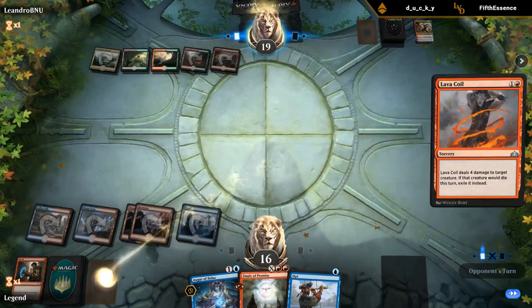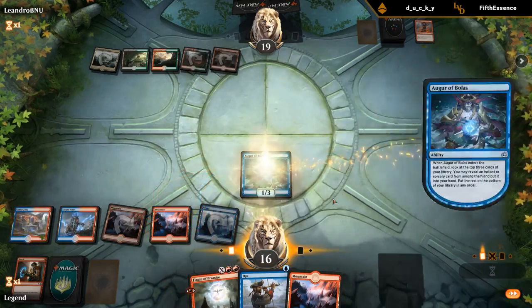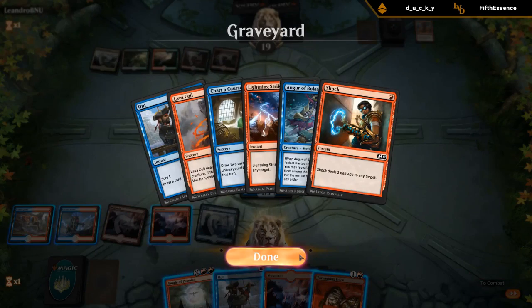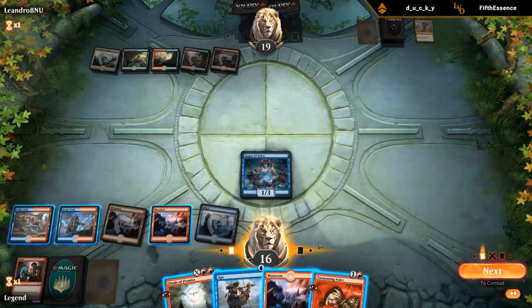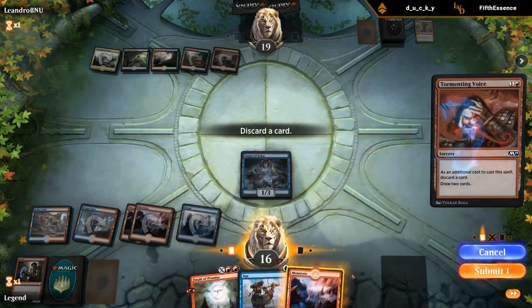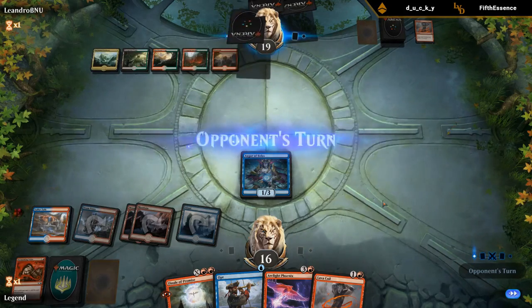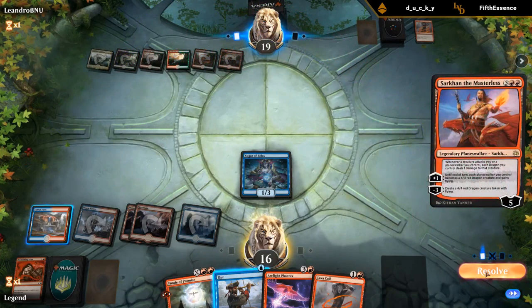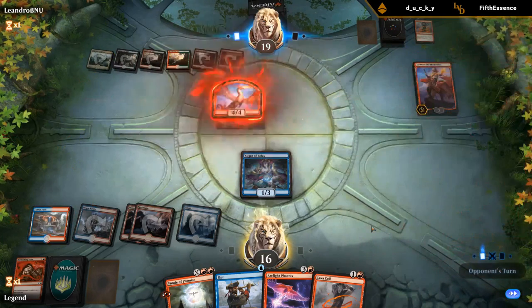Not a Lava Coil, too bad. Let's lead with Augur and see what we can find — Tormenting Voice. Discard a land; we don't need more. Finale is good but we aren't getting much from it, so I'd rather voice first. We could opt first, but we aren't going to cast three spells this turn anyway — so yeah, voice first. Had we opted first then voiced, we could have put Phoenix in the graveyard, but we wouldn't have gotten it back anyway. Next turn we can Finale, getting back Tormenting Voice and discarding Phoenix to get Phoenix back.